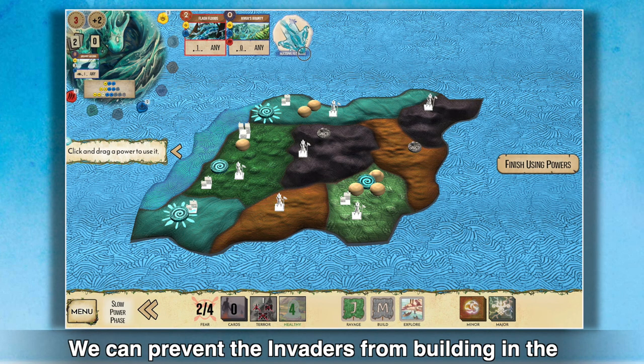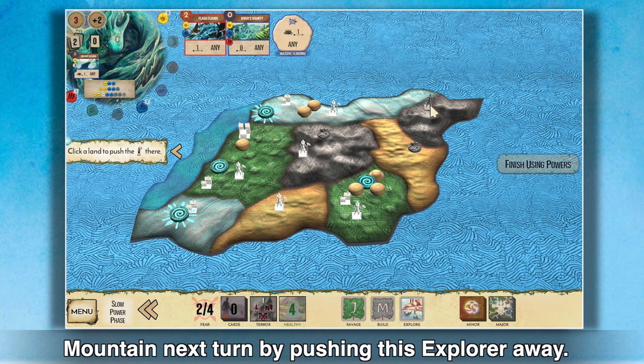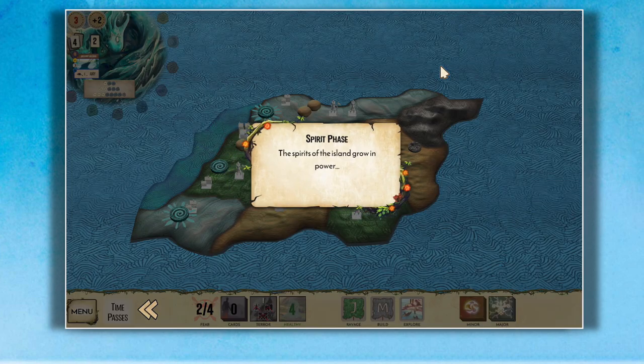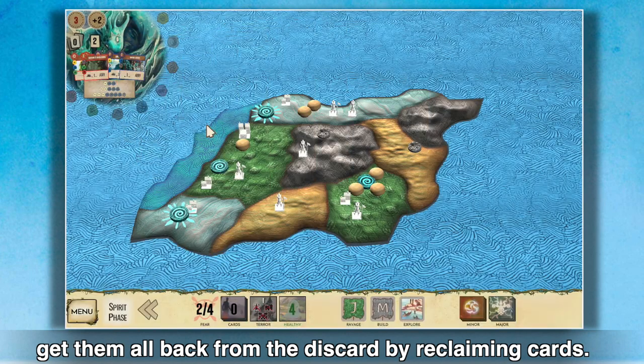We can prevent the invaders from building in the mountain next turn by pushing this explorer away. We only have one card left in our hand, but we can get them all back from the discard by reclaiming cards.